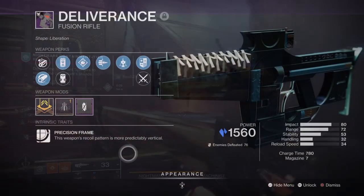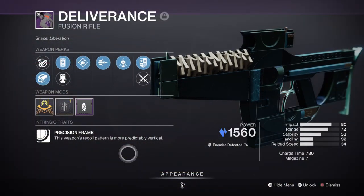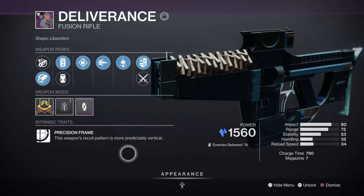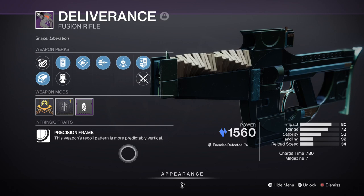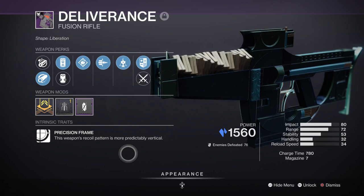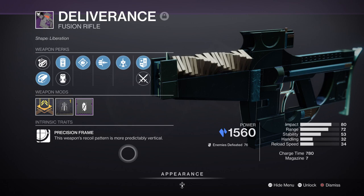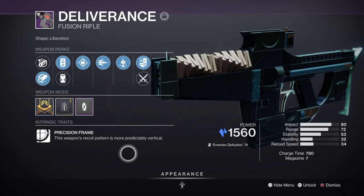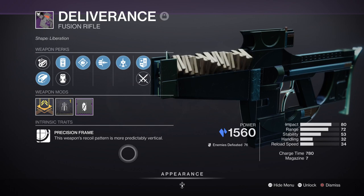For weapons, we have the Deliverance Fusion Rifle with Steady Hands and Bane Switch. The main perk you want is Bane Switch, which offers a 35% damage buff once active. The Bane Switch perk is actually pretty powerful on primary weapons as they can eat through health in a matter of seconds, and they are also great for boss DPS. Although it's stasis, it will still benefit from the Radiant buff from our subclass once active, so as long as you net those kills for your Sun Bracers, this weapon will be a big powerhouse in end game.